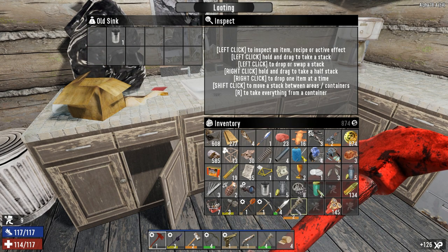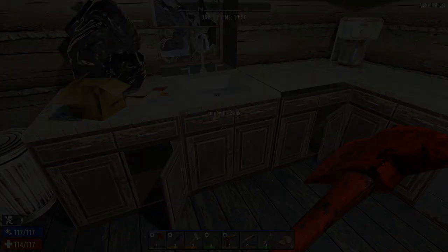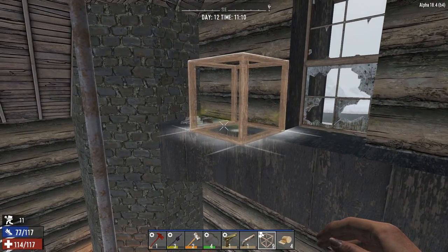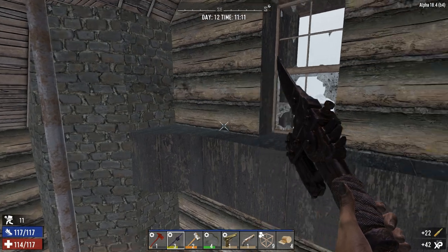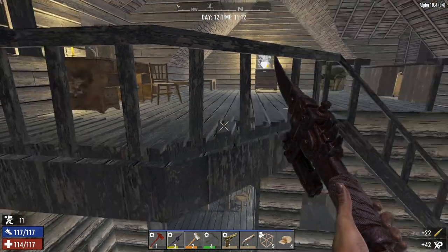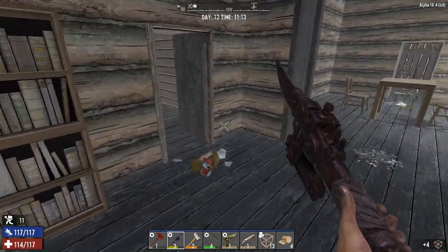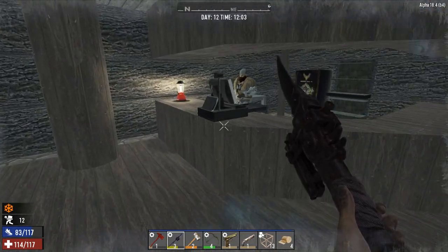New wrench — not bad at all. We are super encumbered. We're going to take our bicycle and be on our way to the trader, where I will get my puffy coat. Even found some grenades and all of that.